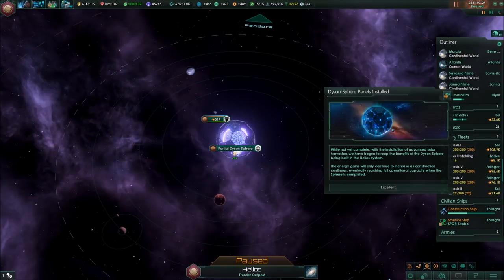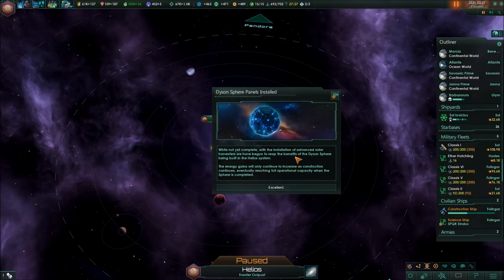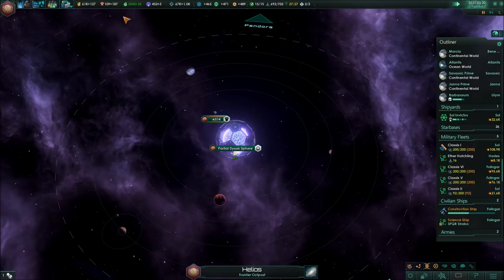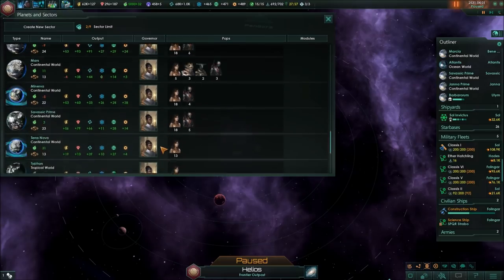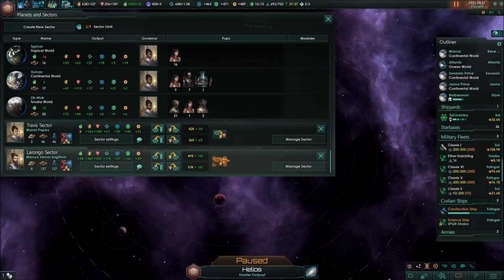We just finished another step in the Dyson sphere project. While not yet complete, with the installation of advanced solar harvesters we have begun to reap the benefits of the Dyson sphere being built in the Helios system. The energy gains will only continue to increase as construction continues, eventually reaching full operational capacity when the sphere is completed. Excellent. Now we actually do lack minerals at the moment, so let's quickly check out if our sectors have something we can gather.